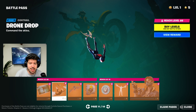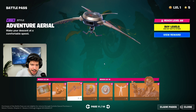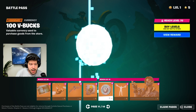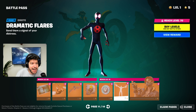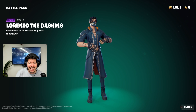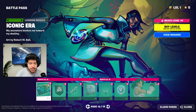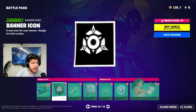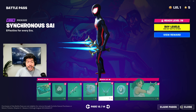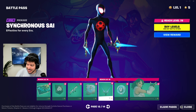Lorenzo going crazy on a dirt bike — that's one of his styles. We have the Drone Drop contrail with a drone bird following him, and a unique glider. I'm glad they didn't use any of the default gliders. More V-Bucks, the Dramatic Flares emote, and then Lorenzo the Dashing — I like the color scheme and the mask. Page twelve — they drop one of the hardest pickaxes of all time just casually on page twelve. Wild.